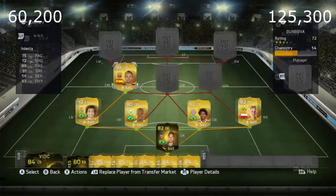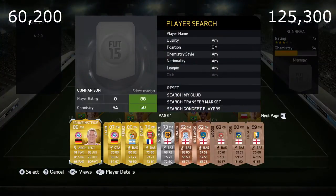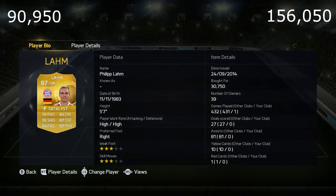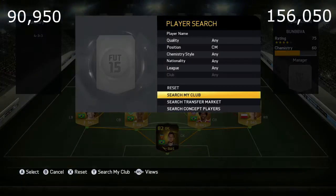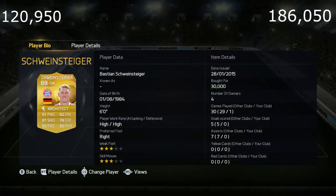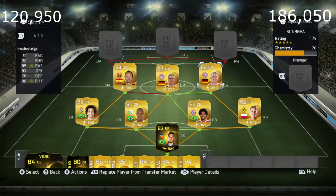Also in center mid we have Larm, who used to be a right back for Bundesliga side FC Bayern Munich but has been upgraded to center mid and is definitely worth it. He's strong and links with our other center mid, Schweinsteiger, who is underpriced at 30k — when in my opinion he should be around 100k.